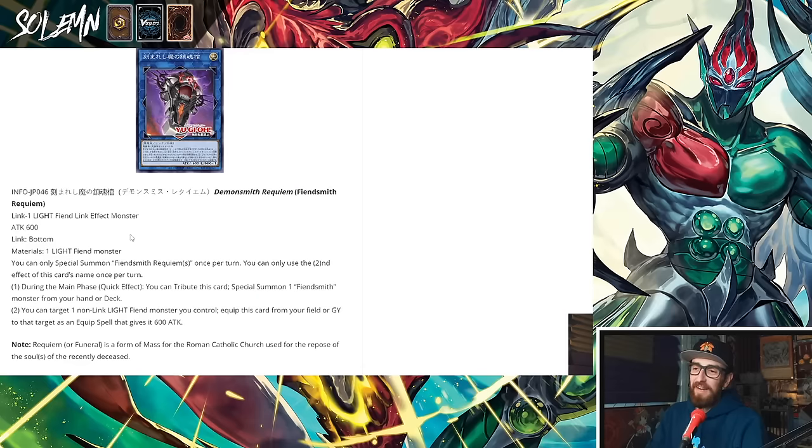This is a Link 1 Light Fiend link monster that points downwards — which makes it easier to link climb with. Material is 1 Light Fiend monster, so any Light Fiend makes this, including Fiendsmith itself. You can only special summon Fiendsmith Requiem once per turn. During the main phase, quick effect: you can tribute this card to special summon 1 Fiendsmith monster from your hand or deck. So you get rid of it and get a Fiendsmith onto the board.